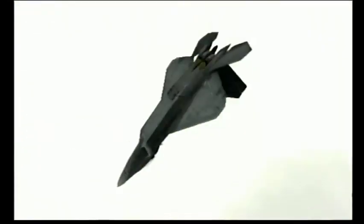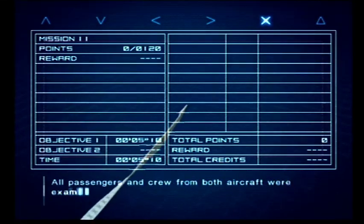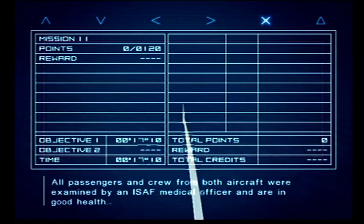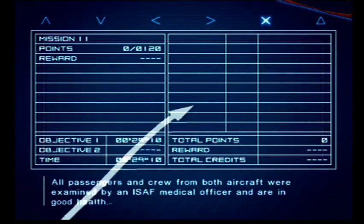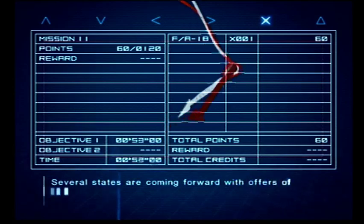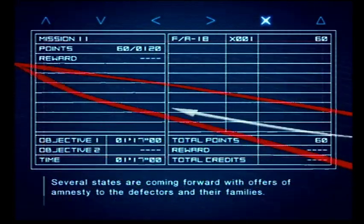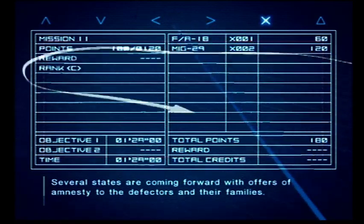Well yeah, there we go. That was Today in Ace Combat History, March 14th and stuff - that didn't take long at all. All passengers and crew from both aircraft were examined by an ISAF medical officer and are in good health. Several states are coming forward with offers of amnesty to the defectors and their families. So yeah, easy as hell.